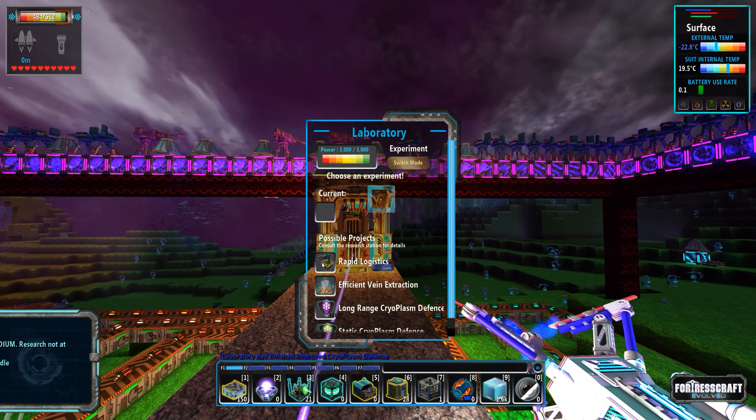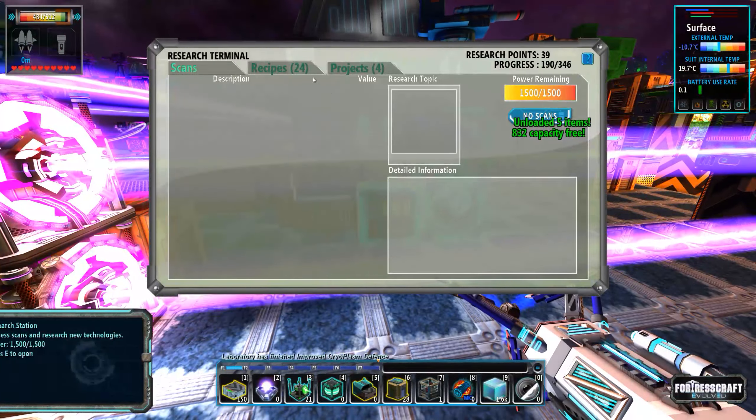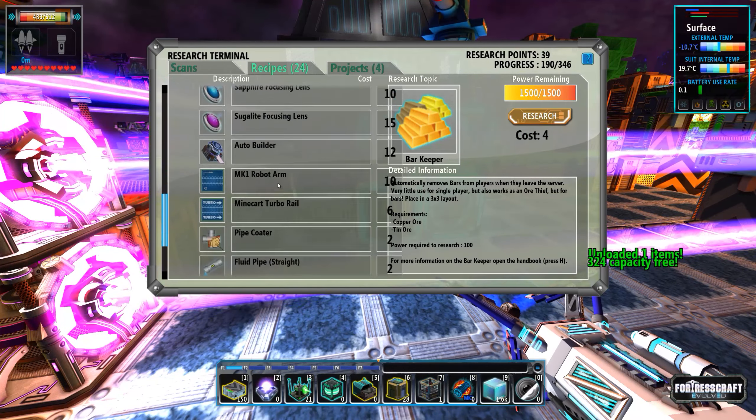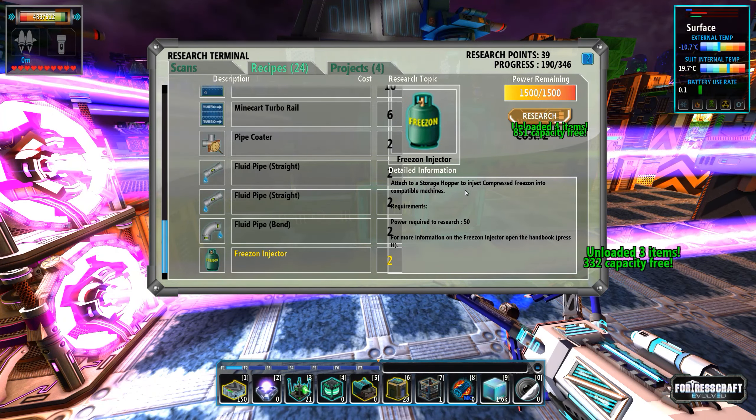The improved cryoplasm defense is done, although I probably won't be able to use it without freeze-on gas. We're now pretty much stuck on all research until we get that compressed gas technology built. Let's go look at the improved defense. There it is — freeze-on injector: attached to a storage hopper to inject compressed freeze-on into compatible machines. We can't make freeze-on yet, but I'll grab that research anyway.